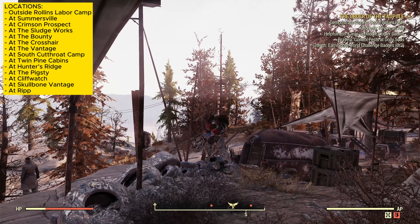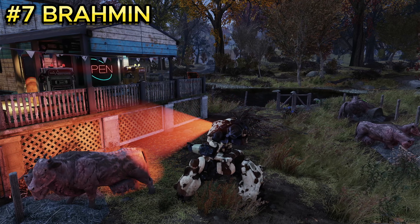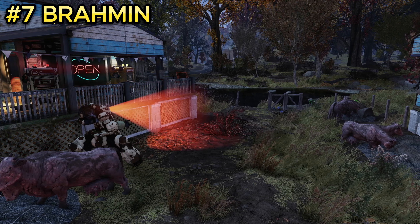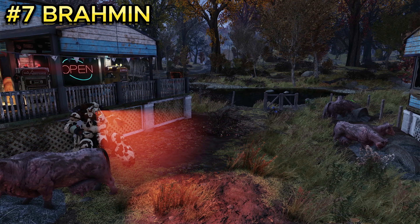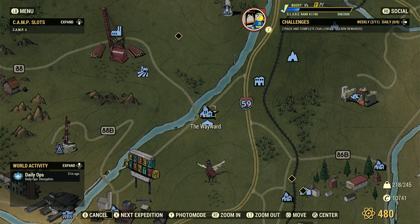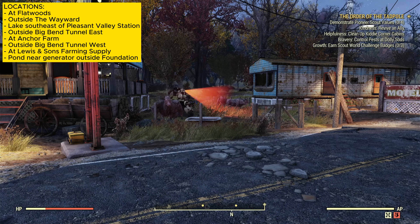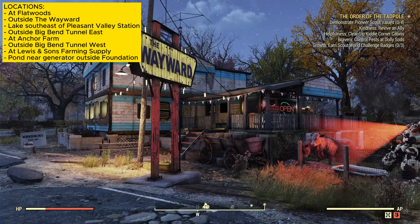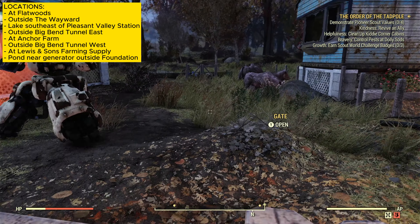The seventh enemy is brahmin, which is basically Fallout's cow. These cow-like creatures are located at The Wayward. Once you spawn in, walk over to the right side of the building and they will be located over there alongside a robot, if you've completed enough quests.